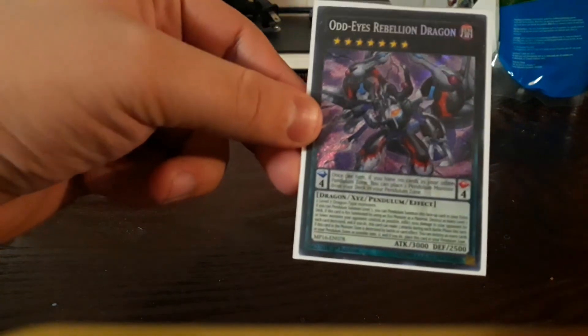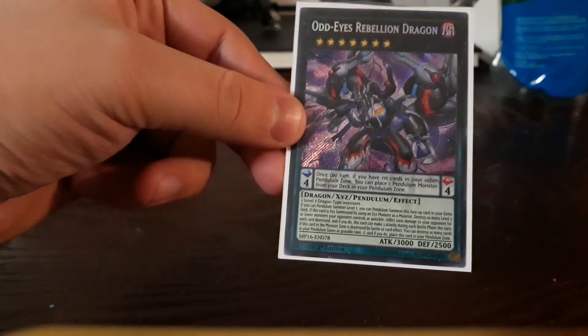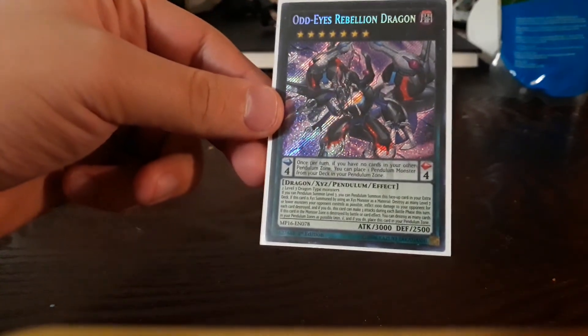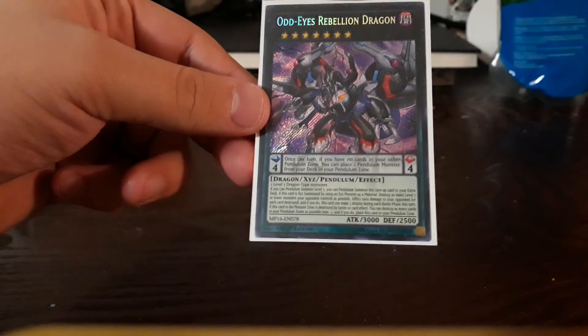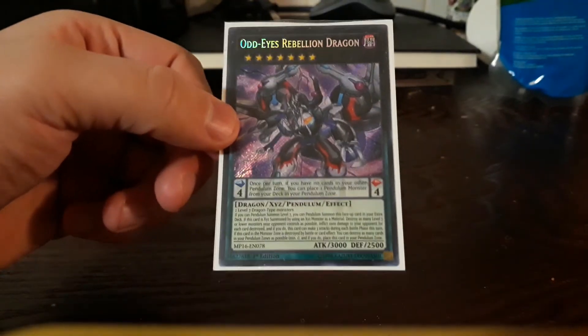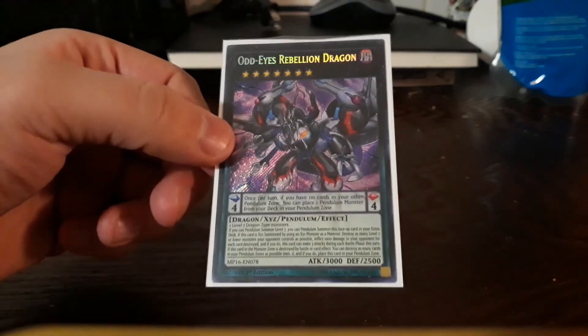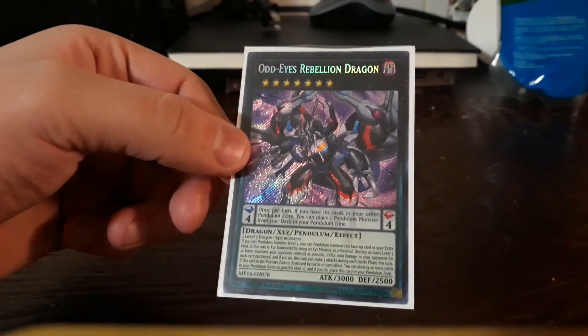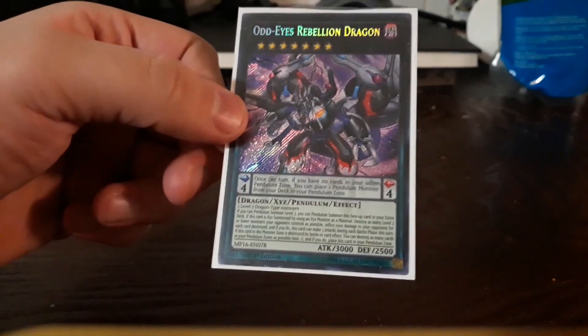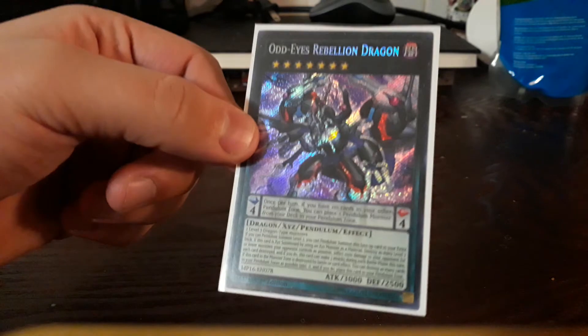My other Xyz pendulum is the original — Dark Rebellion Dragon. He doesn't need to attach any materials, so when this guy is summoned he destroys as many level seven or lower monsters your opponent controls, and they take 1000 points of damage for each one. You just need this and Rank Seven Dragon — which you're using Jiang Sync to convert them to level sevens.